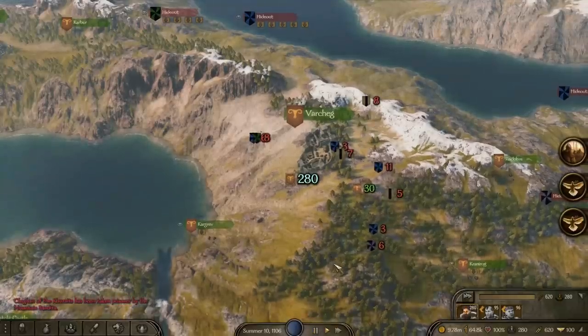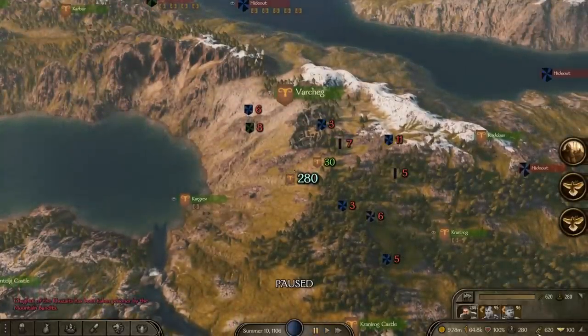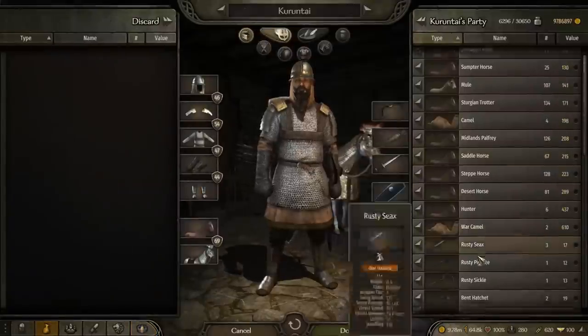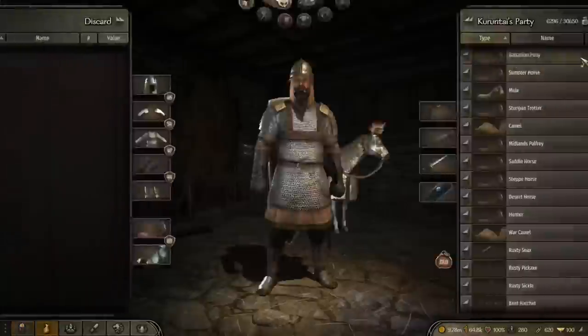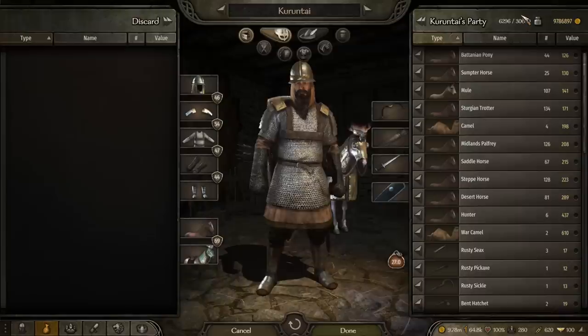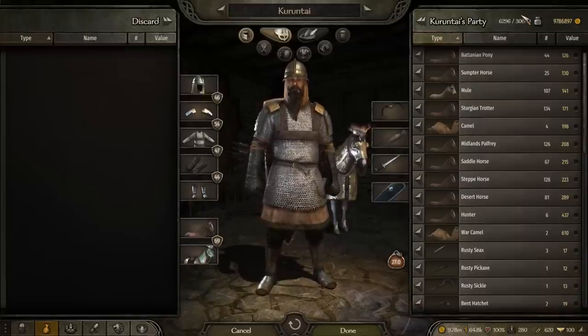Another thing: once they get into your party, always carry a huge stockpile of food. My suggestion — since food doesn't really spoil like it does in Warband — carry about half of your party capacity worth of food. Since food doesn't spoil you can keep it as long as possible, and the bigger your army, always make sure to stockpile.